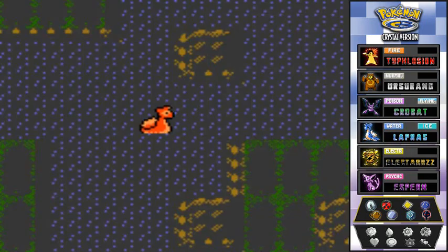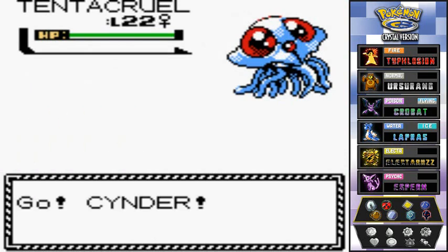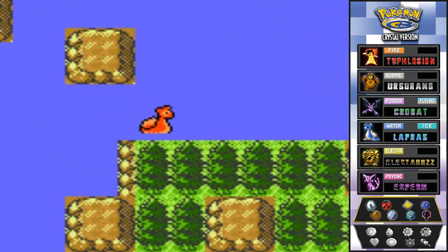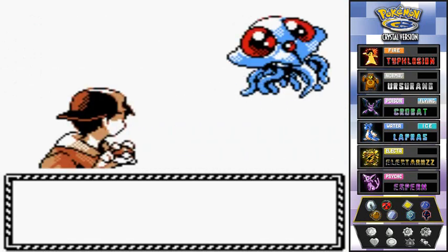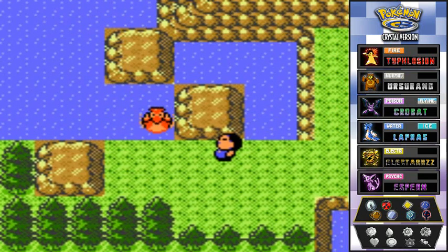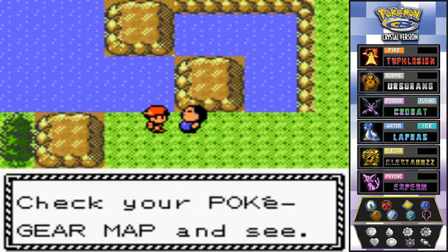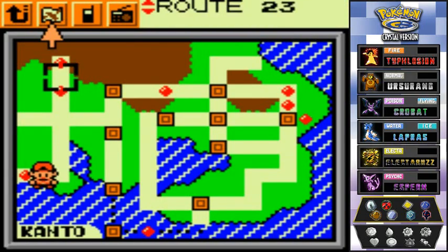Here we are in Route 27 and we get attacked by a Tentacruel — first time we've seen that. Moving on forward, we get attacked again by another Tentacruel. Once we get past, this guy tells us we've taken our first step into Kanto. Check your Pokegear — here's the map and would you look at that, we are in Kanto.